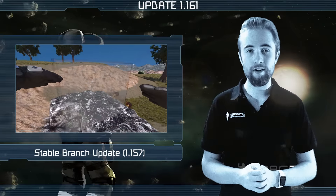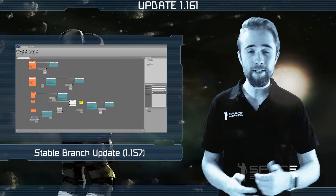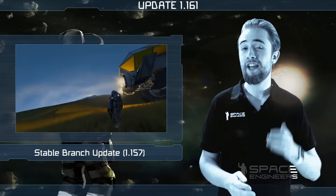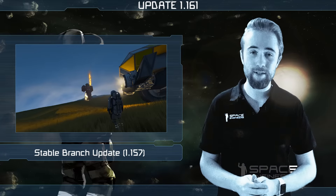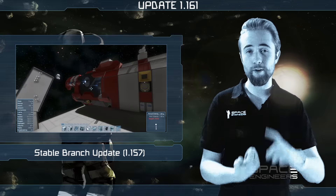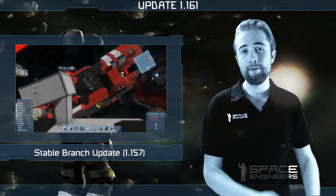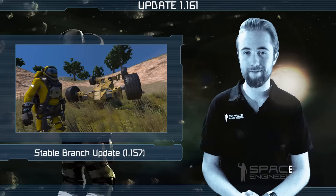There's an update to the stable branch today, which contains features like the visual scripting tool, damage block explosions, entity initialization, parallelization, unsupported stations, and improvements to physics, taking it up to version 1.157. For the full list of features, bug fixes, and improvements going out in both the stable and the development branch, please see the update changelog on our forums.